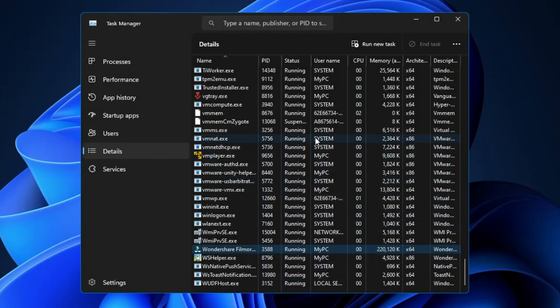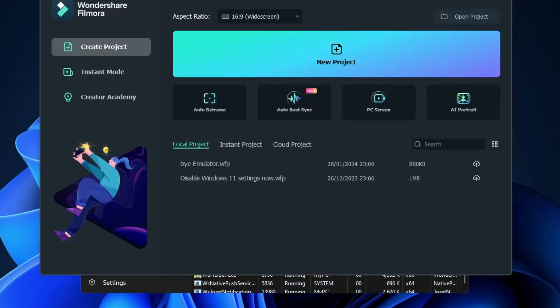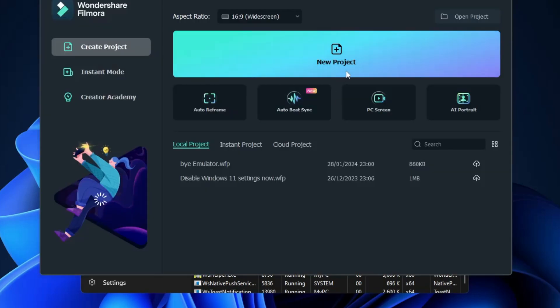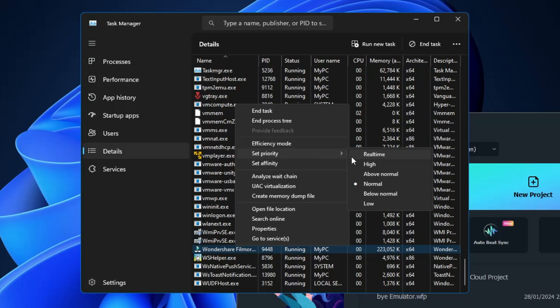This application will now be working at high priority, but the problem is as soon as I restart my application, game, or computer, the priority will automatically go back to Normal. If I close the application and reopen it, then go back to Task Manager, find Wondershare Filmora.exe, right-click, and hover over Set Priority — it has come back to Normal from High.